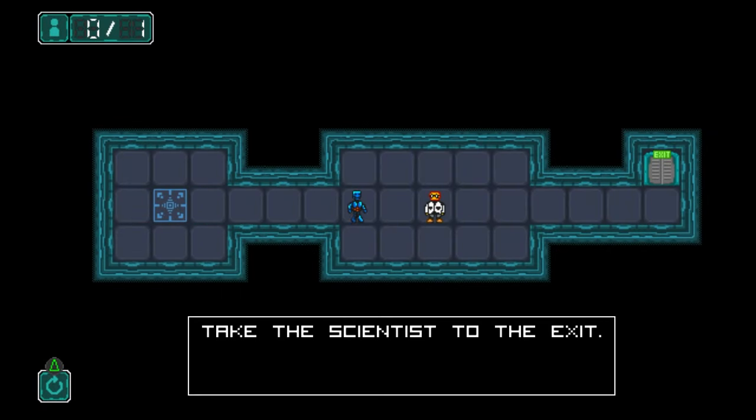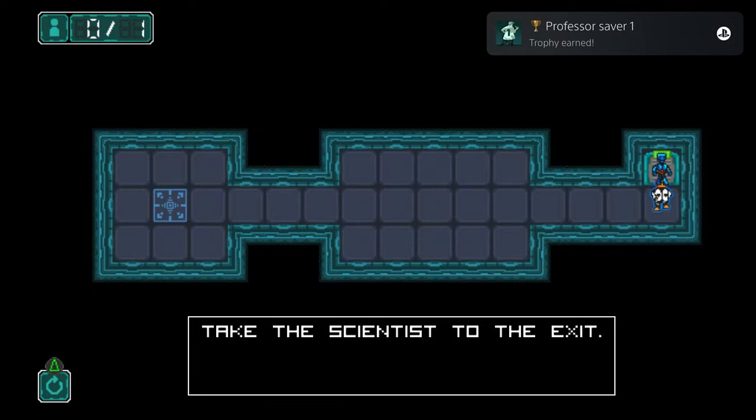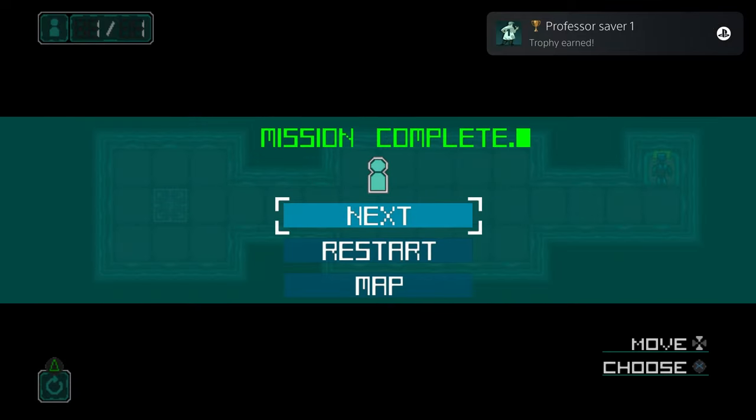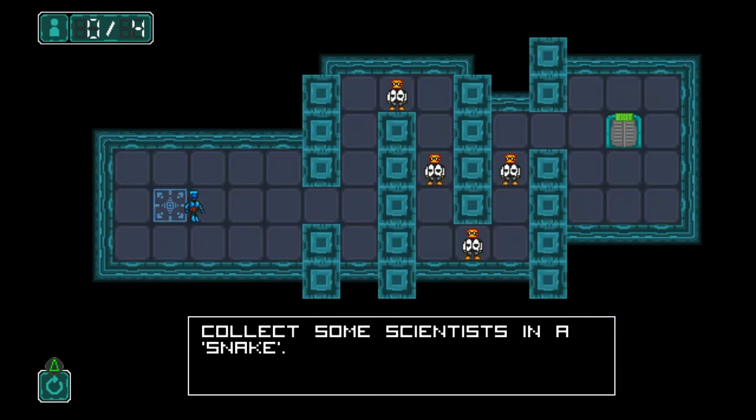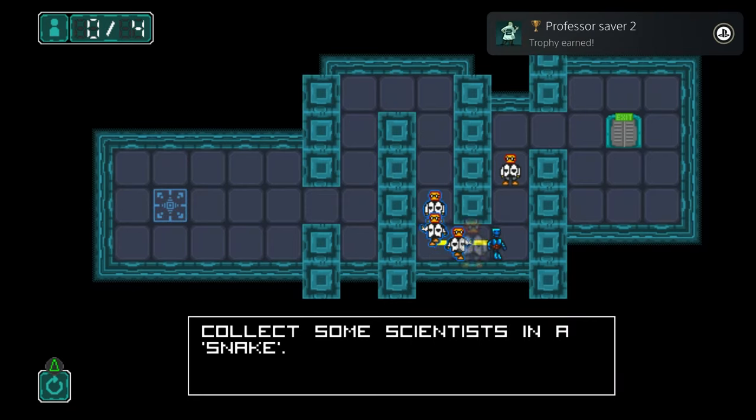This is a little keycard-based puzzle game where you're trying to collect all the scientists on the level and bring them to the exit. You'll have color-coded keycards to use on color-coded doors, and you have to collect every scientist before you can move on to the next level.